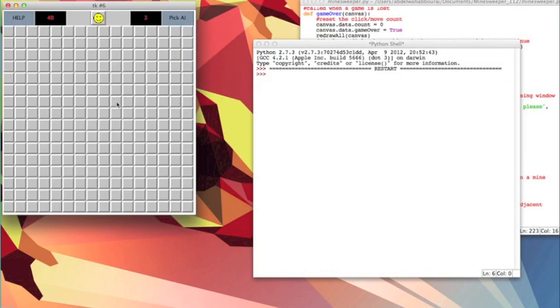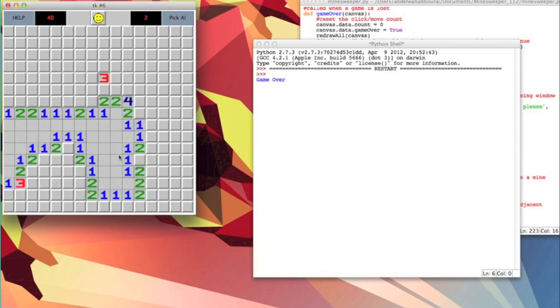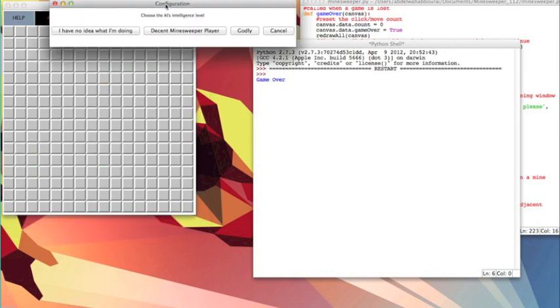When we start the game, we'll notice that it looks exactly like Minesweeper and plays the exact same way. There are still mines, there is a recursive flood fill that reveals as much of the board as possible, and we can still place and remove flags. However, an interesting tidbit that I added is the AIs.